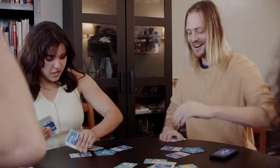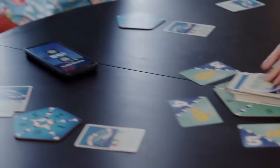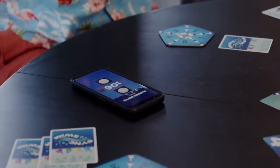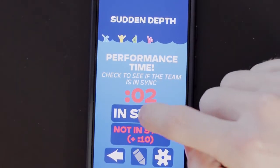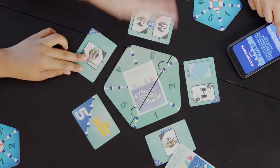Collaborate and strategize with your teammates to form the perfect routine in a race against the clock. The free app scores your routine and guides you step by step through the game. Move on to the next level when you succeed, but beware of game-changing twists.